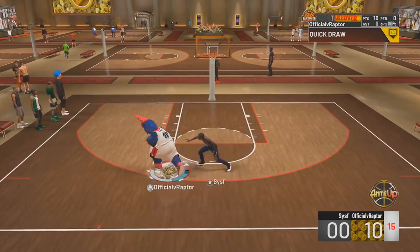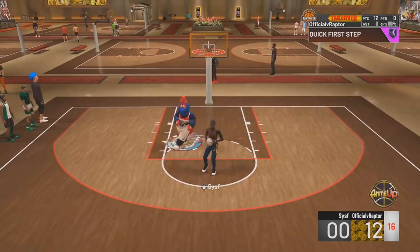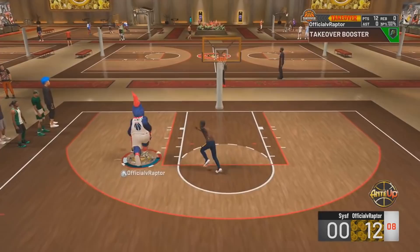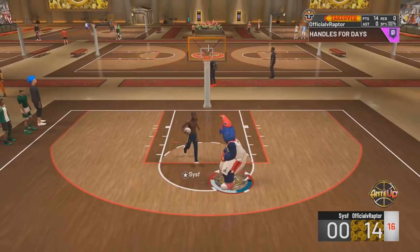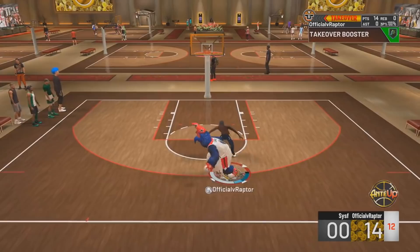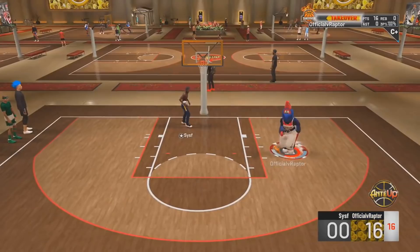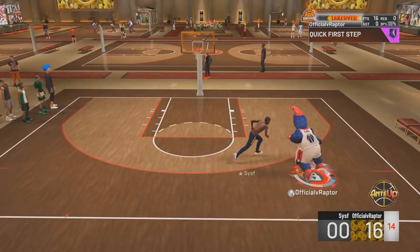My number 10 best build in the game is the Playmaking Shot Creator. This build was much higher when the game first came out because you could do the fadeaway 3s very efficiently, and then 2K patched that pretty quickly. This build can speed boost, usually, depending on how you make it. In this video I'm going to be talking about the best version of the build. It has a very high 3-pointer and can speed boost, but doesn't have a lot of defense or any finishing. As the game has progressed, we found an even better build that can do the same thing, finish in the lane, and depending on how you make it, has a good amount of defensive badges.